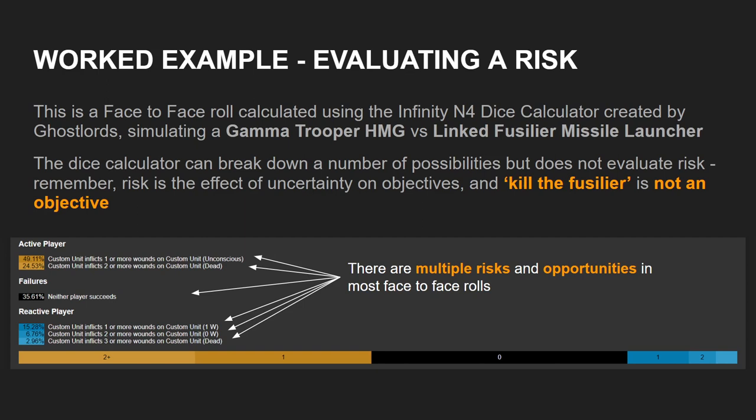Every face-to-face roll actually creates multiple risks and opportunities, because there are multiple outcomes — degrees of success in Infinity. We can see that there's a 49.11% chance that the Gamma puts the Fusilier unconscious. Unconscious is not dead — it's recoverable, maybe there's a paramedic nearby. And a 24.53% chance that the Gamma kills the Fusilier. There's a 35.61% chance that neither player succeeds at all — either one person wins but the other makes all their saves, or the face-to-face rolls tie.